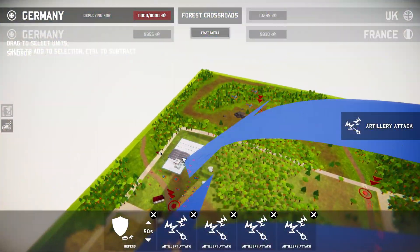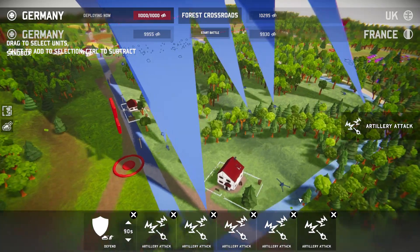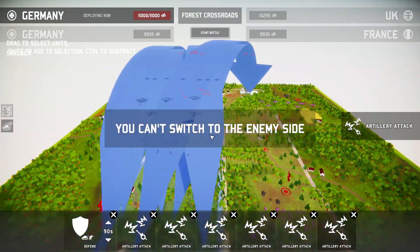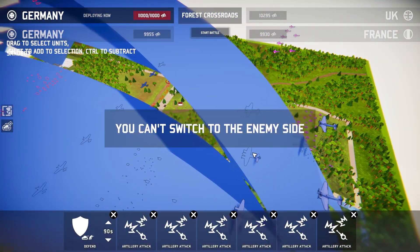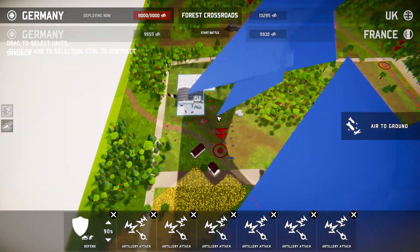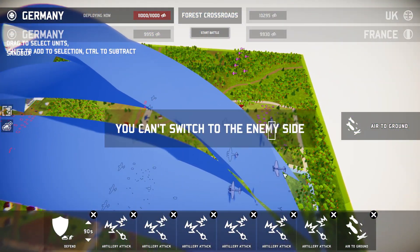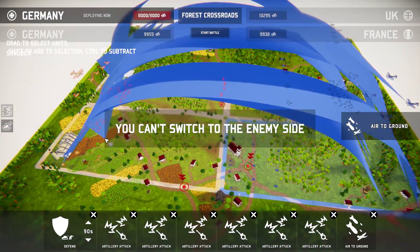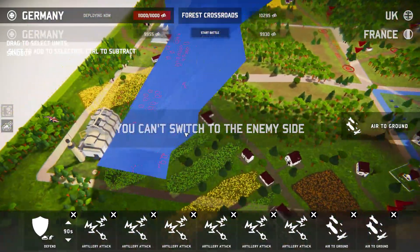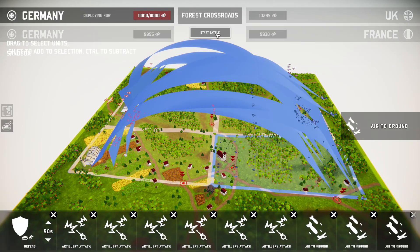We're also going to hit the French Air Force over there. I know we have allies, I know, but I don't have faith that they're going to be taking care of the airport that well. We also invested a lot into our planes up here. The dive bombers are going after the French Air Force, and the larger ones are going after the British defenses. With that being known, why don't we go ahead and start this thing?